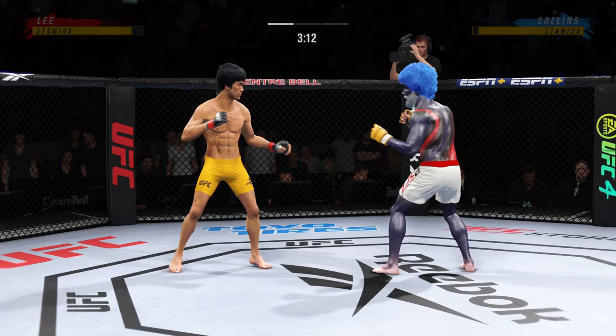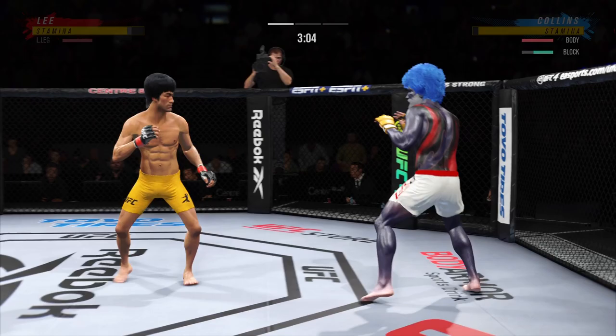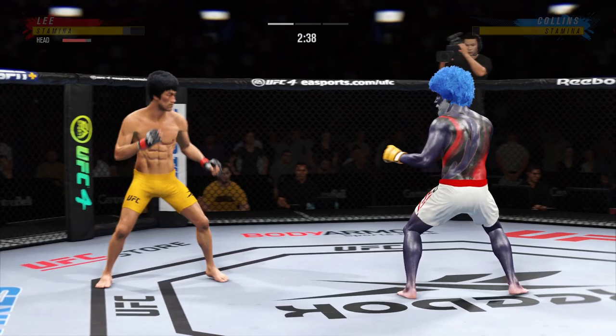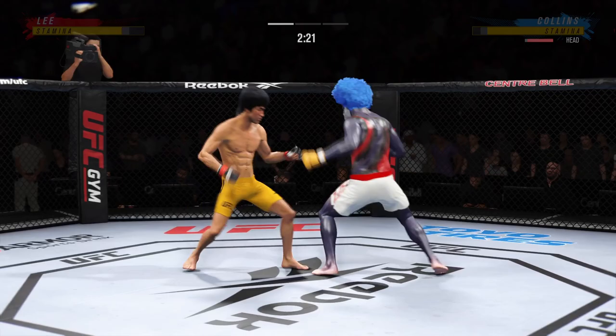Lee gets hit with a kick. Leg kick. Three minutes into our opening round. Just missed with the left there. Timely defense there — huge block for him. His leg kicks are outstanding, and you saw a great example of that just there.